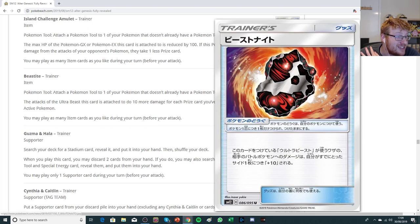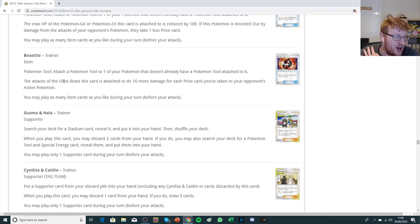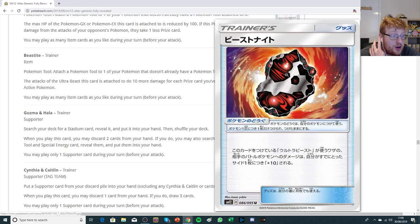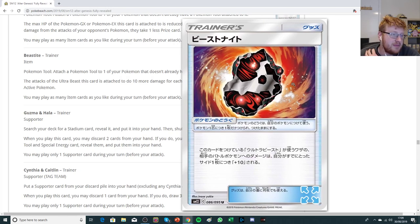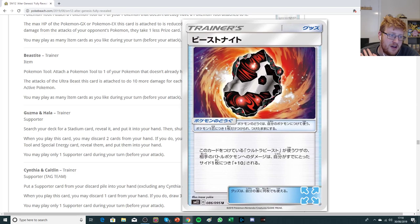We have Beastite, another interesting tool card. The attacks of the Ultra Beast this card is attached to do 10 more damage for each prize card you've taken, applied to the opponent's active before Weakness and Resistance. It gets progressively better the better you do in the game — the definition of a win-more card, which is a little nerve-wracking. But Muscle Band was a crazy good card for a long time. This doesn't just say 'opponent's active EX or GX' — it's everything in the active. If you've only taken two prizes, this is as good as Muscle Band for Ultra Beasts, then just gets better in the late game.